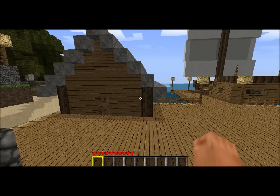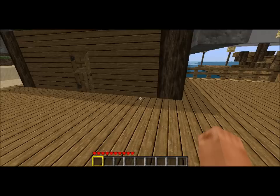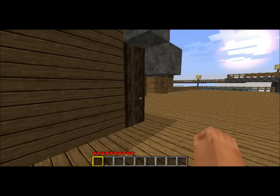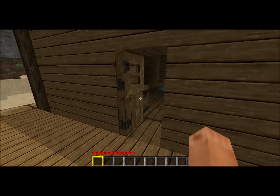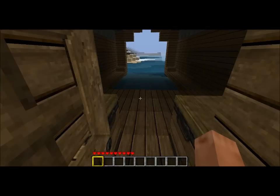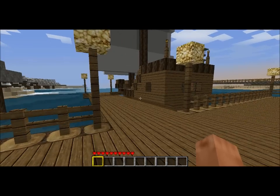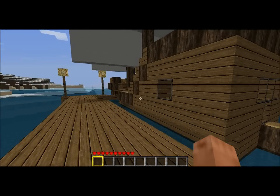This is the docks — that's the building where you can repair your ship. Nothing special. Either you can bring in your ship and repair it, or just lay it down. You know what I mean.